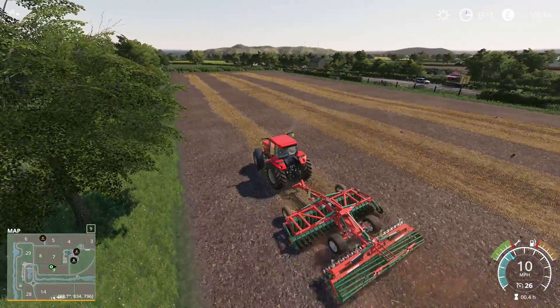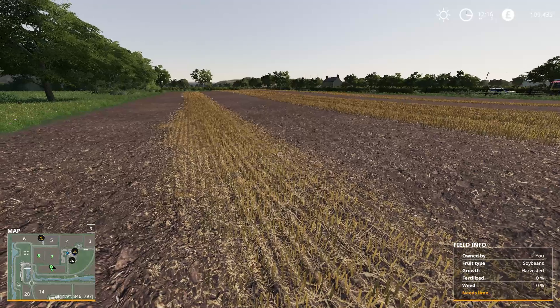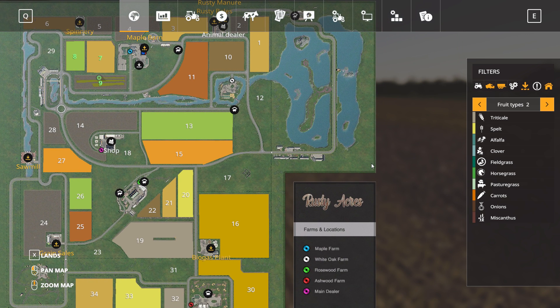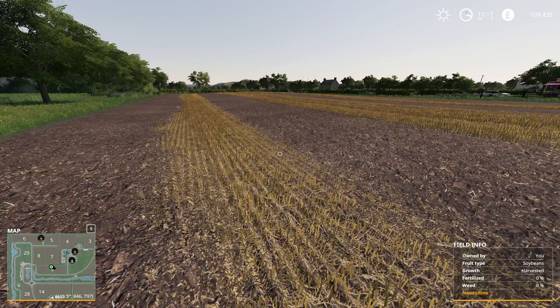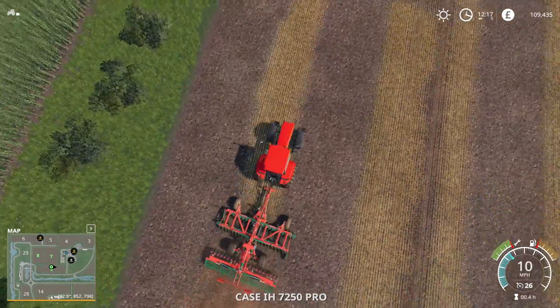Those windmills - where are they? I'm going to go on the map. Where are they? They're in the black cut area. Okay I'm getting a bit carried away here.